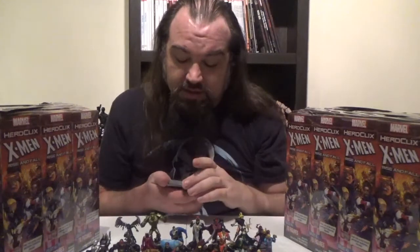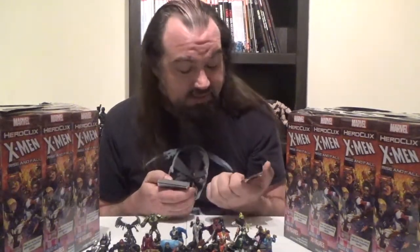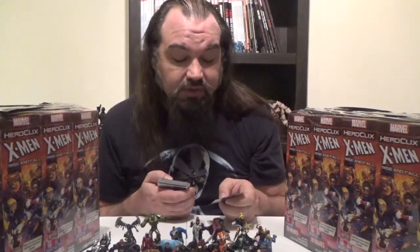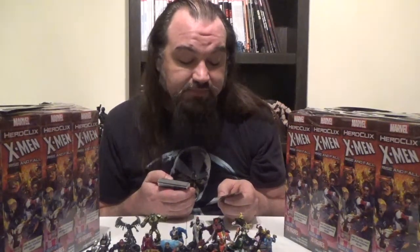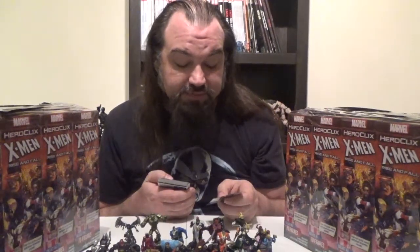Moving on, we've got Darwin. Darwin is not an easy character to adapt, in my opinion — his whole power is that he adapts. How do you do that in a game where the whole point is to take damage? Darwin comes in at 30 points, has the X-Men team ability as well as the X-Factor and X-Men keywords. He has a trait: Instant Defensive Adaptation — opposing characters targeting only Darwin with an attack can't have their attack or damage value positively modified. Darwin has Safeguard, Pulse Wave, and Poison. Looking at his dial, he has four clicks of Regeneration at the tail end. That is literally all he's got, for 30 points.